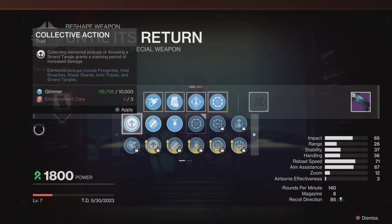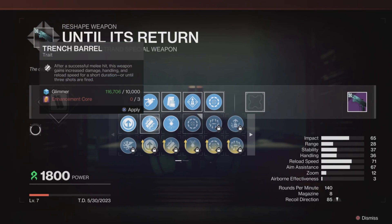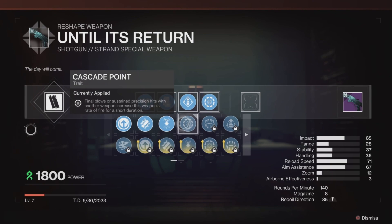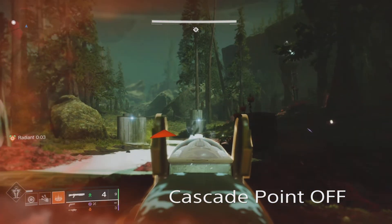This is different for Until Its Return. Despite activating Overflow and getting about 16 ammo in the magazine, you will notice it empty 8 rounds in around a second with Cascade Point active. It feels like a legendary 4th Horseman. It also feels much better to use than 4th Horseman, as my ammo lasts long enough for me to notice that it's even disappeared — not much longer, but close enough to matter.